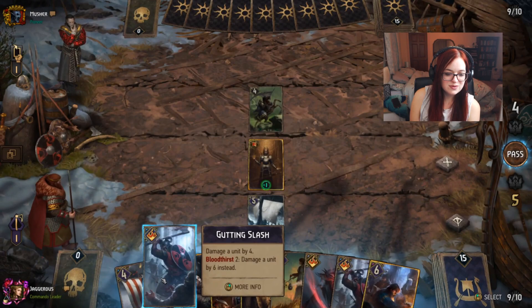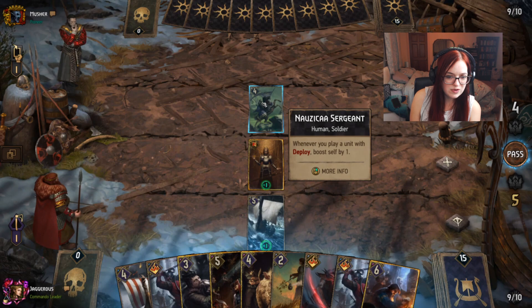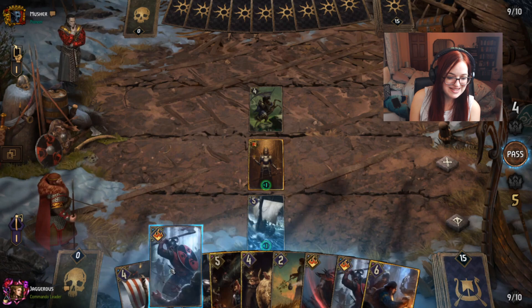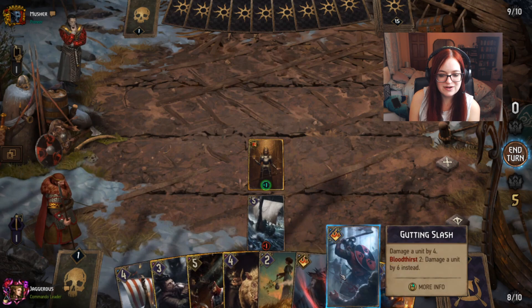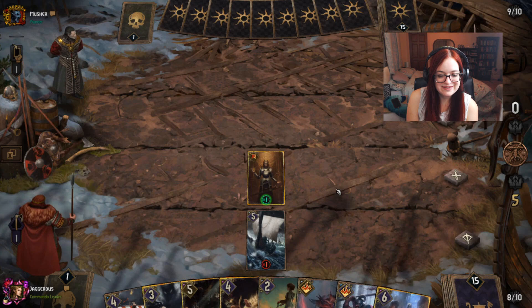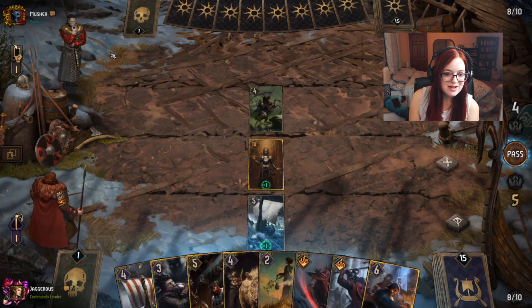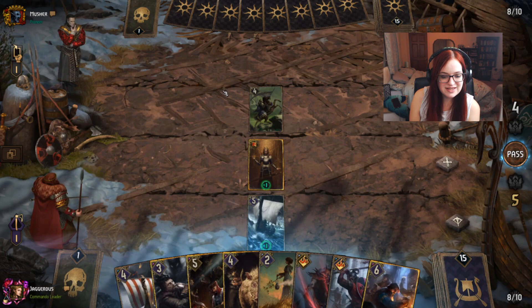Now we have a target for Gutting Slash — we can use it to kill the Nausea Sergeant. It's worth doing because the Nausea Sergeant boosts whenever they play a deploy, making it an engine card that gains value over turns. Similarly the Uncrate Longship is an engine. Let's play Gutting Slash and kill it — we don't really need the Bloodthirst bonus because four damage is enough. Unfortunately we still don't have a target for the leader ability. They've played another Nausea Sergeant but we have another Gutting Slash.